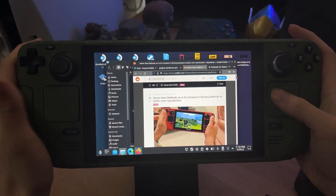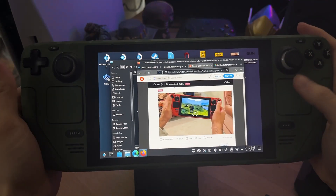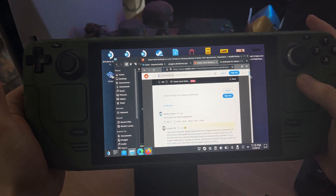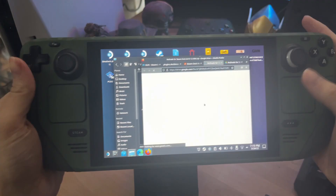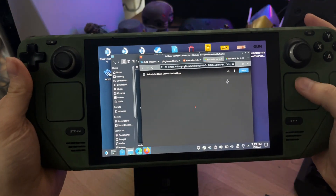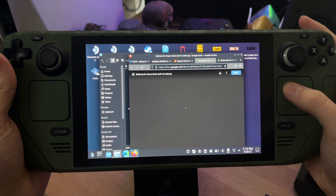So welcome back guys — this is the post I found earlier, and this is him just showing it off in Death Stranding, which is really cool. If we scroll into the comments, he's left a little guide and also the drive link where the files are located. All you have to do is download the file and head over to your Downloads folder.